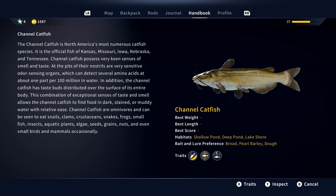The channel catfish is North America's most numerous catfish species. It's the official fish of Kansas, Missouri, Iowa, Nebraska, and Tennessee. Channel catfish possess very keen senses of smell and taste — at the pits of their nostrils are very sensitive odor-sensing organs which can detect several amino acids at about one part per hundred million in water. In addition, the channel catfish has taste buds distributed over the surface of its entire body. This combination allows the channel catfish to find food in dark, stained, or muddy water with relative ease. Channel catfish are omnivores and can be seen to eat snails, clams, crustaceans, snakes, frogs, small fish, insects, aquatic plants, algae, seeds, grains, nuts, and even small birds and small mammals occasionally.